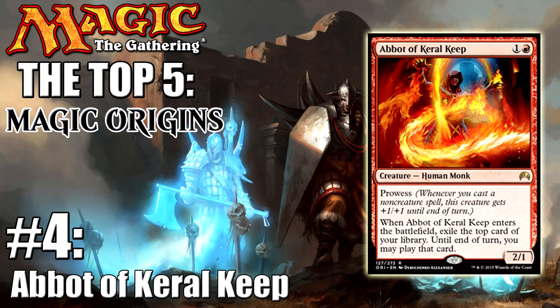So if you haven't played a land drop for your turn, you get to do so off the top of your library if you exile a land, and otherwise it just lets you dig a little bit deeper into the other cards that you actually want to see. Maybe it's really late game and you have a bunch of mana to mess around with — the Abbot of Keral Keep basically gives you one more free card if you're in the mid to late game.